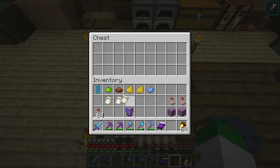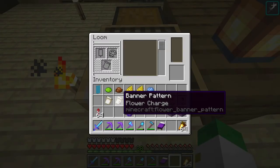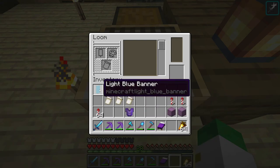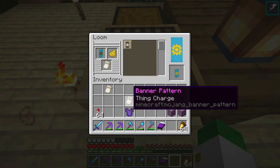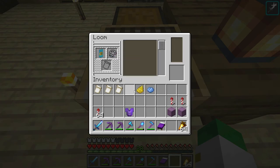Today's banner needs a skull charge, a flower charge, and a thing charge, made with a piece of paper and an enchanted golden apple, oxeye daisy, and wither skeleton skull respectively. We're going to start with a light blue banner and green dye in the green skull charge shape. Next, we'll do a brown flower charge, which is this shape right here.